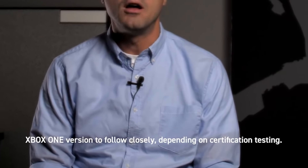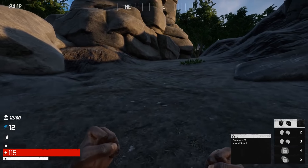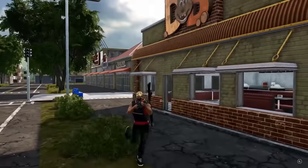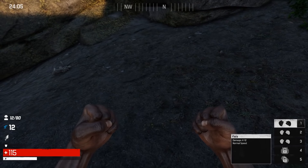It's important for game developers to have long-term plans so they don't fall into the habit of handing out updates before they can test them properly. Josh VanVeld, director of operations for The Culling, spoke about what happened at Xaviant in an interview. I respect his honesty, but as self-aware as he attempts to be — saying they were a small studio that was 'way overambitious' shipping on PC, Xbox One and PS4 with 20 people in 9 or 10 months — overambitious? Since when is rushing a broken, unfinished, dead product into stores a big achievement? He actually says the problem with the original Culling was that it was 'too different.' Too different?